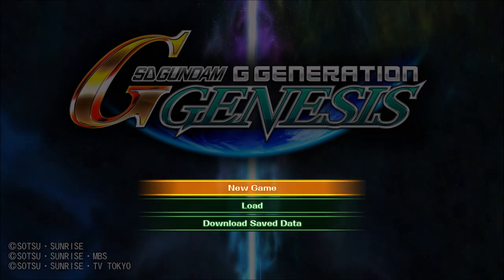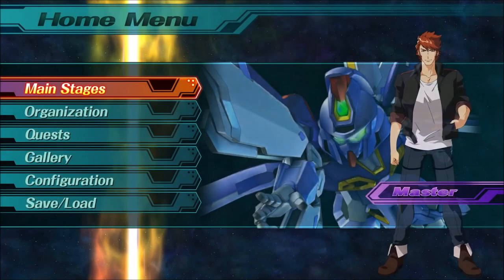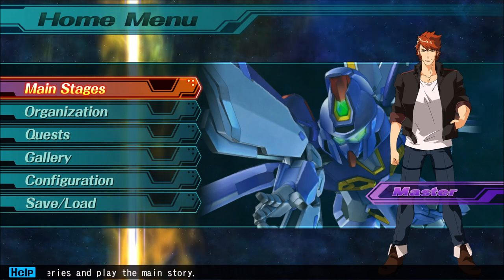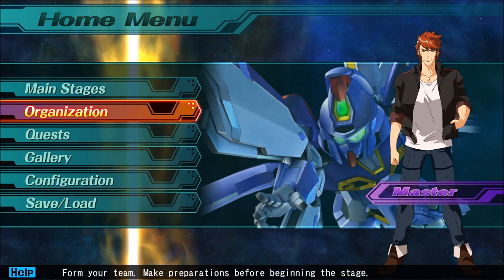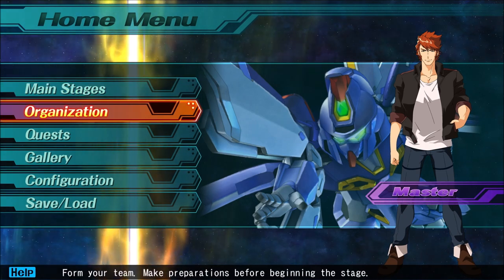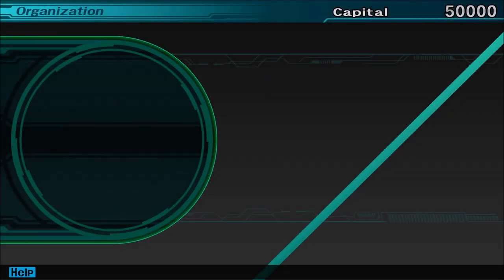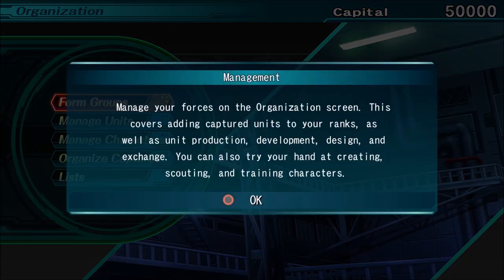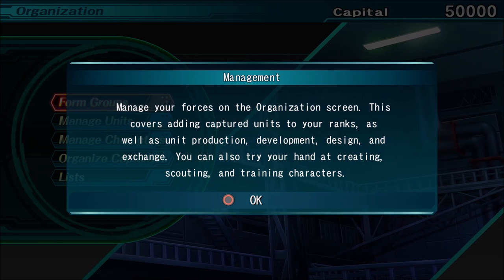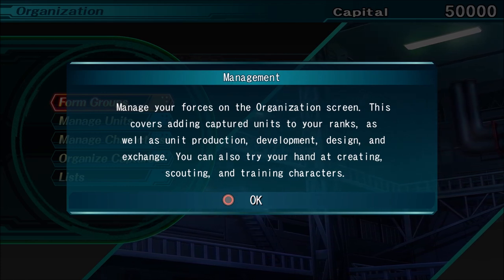I am here for it. I am ready. I am eager. Let's begin. I'm just going to start a new game because I've not actually played this yet. So we get thrown right into an interesting-looking menu here: choose a series and play the main story, form your team, make preparations before beginning the stage, and quests. I'm going to go to the organizational stage — manage your forces on the organization screen. This covers adding captured units to your ranks as well as unit production, development, design, and exchange. You can also try your hand at creating, scouting, and training characters.